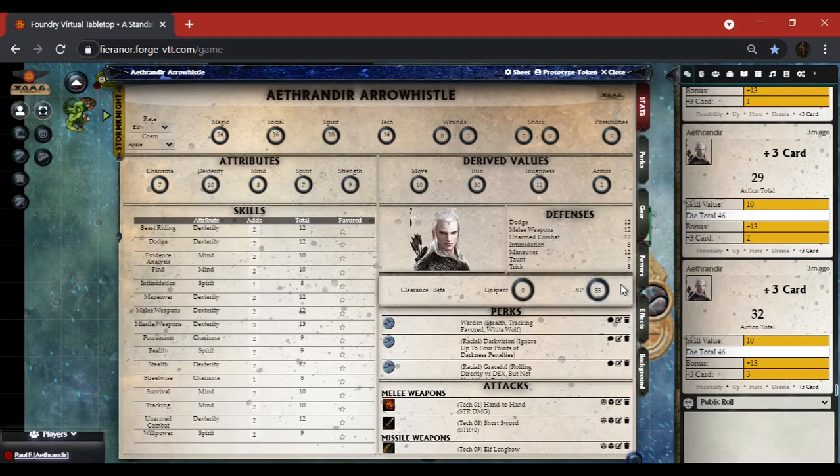For clearance, you've got alpha, beta, delta, and your unspent XP which you can modify. My understanding is that changes are coming to make it so that GMs can add experience points and players will not be able to modify either field. Instead there will be a system kind of like what's on Roll20 — which GM Matt helped start development for — where a way will be made for players to add their individual improvements to attributes, skills, perks, and powers.